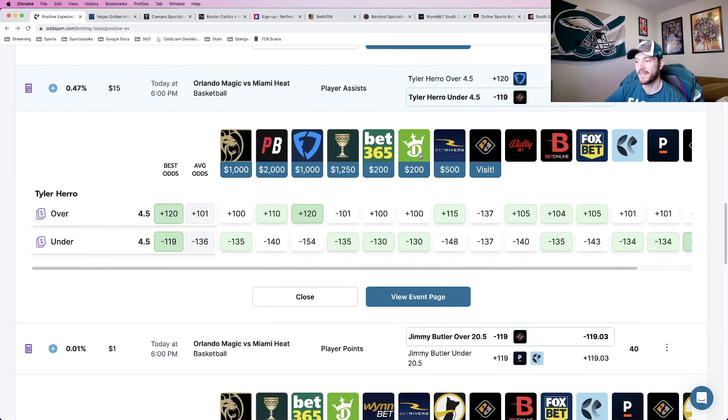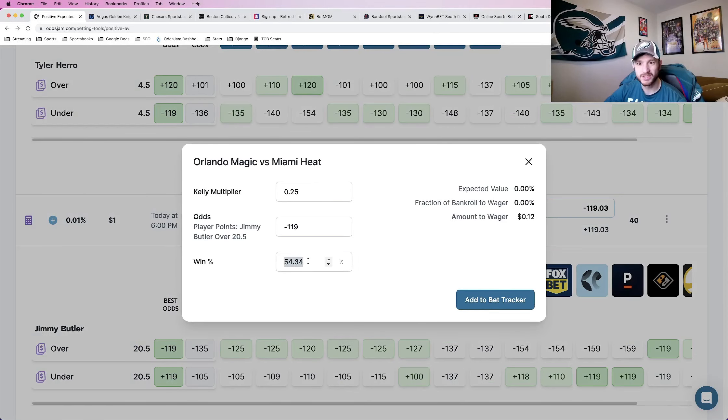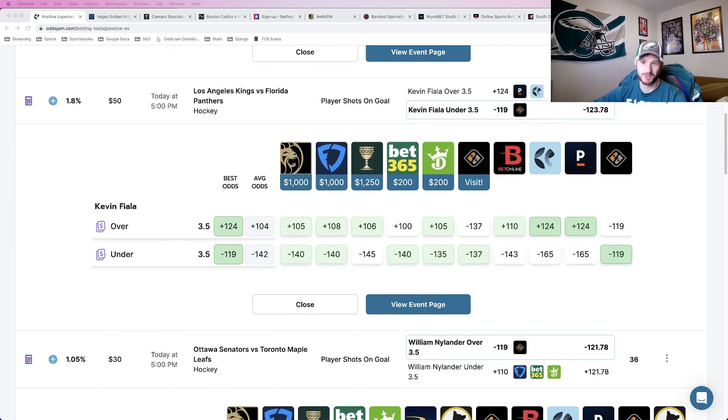The fifth and final play is Jimmy Butler over 20.5 points — another NBA one. The win percentage is about 54.34%, the lowest of any play in the entry but still a profitable threshold. Pinnacle is incredibly high on this at minus 159, as is BetOnline at minus 154. We give heavier weight to the sharp books, which makes this a good play. All five are mathematically profitable player props to put on Prize Picks in a five-pick flex.